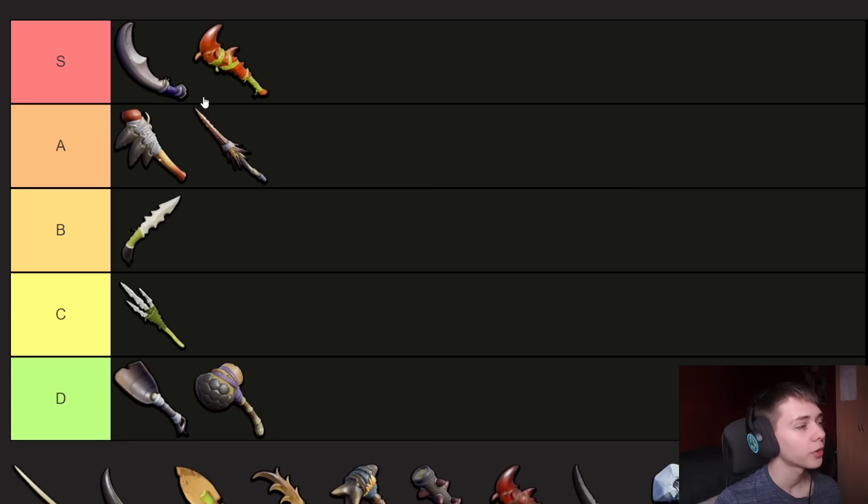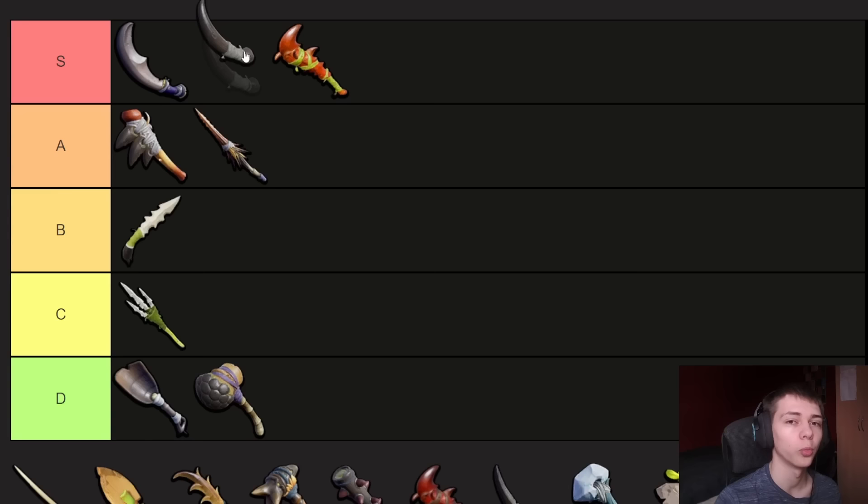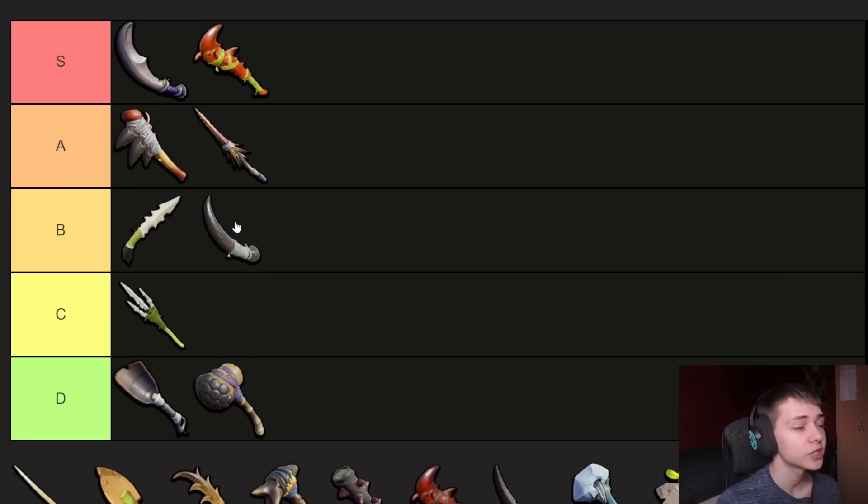The Bone Dagger is mid. Bone Trident, not good. And these two deserve to both be in D tier because they're terrible weapons. Previously I had the Spider Fang Dagger in S tier — I honestly couldn't tell you why, it's absolutely not an S tier weapon. I'm just going to put it in B tier alongside the Bone Dagger. I'll be completely honest: it's basically the same weapon, except the Bone Dagger does stun and the Spider Dagger does poison. I would argue the Spider Dagger is slightly better, but not enough to put it up to A tier.